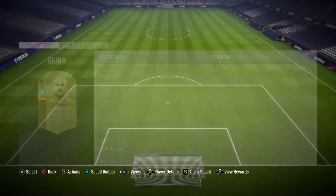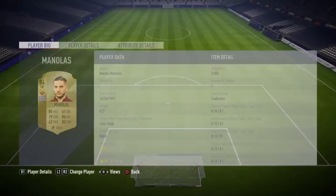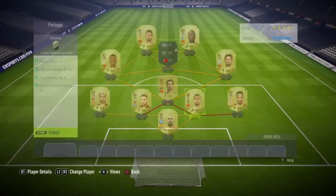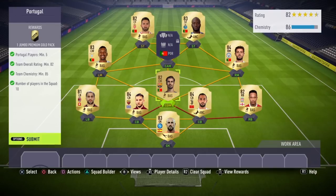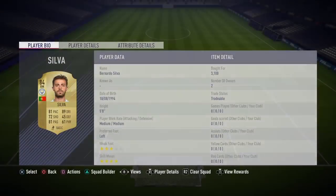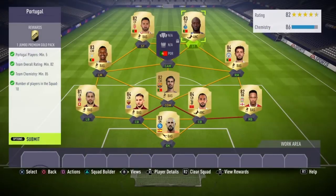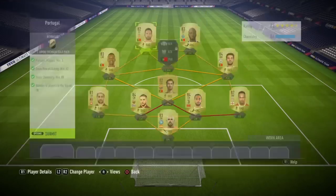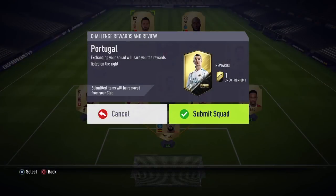For the Portugal squad: Pepe and Jose Rina in goal, Ricardo Rodriguez at left back, Manolas at left centre back (most expensive at 3.8k), Benascia at right centre back around 3,000 coins, Defaniel Klein at right back, Andre Gomez at CDM, Nani at left mid, Bernardo Silva at right mid for around 3,000 coins, Pereira bought as striker for 3.7k to avoid conversion cost, and Moutinho converted from centre mid to centre forward to complete the squad.